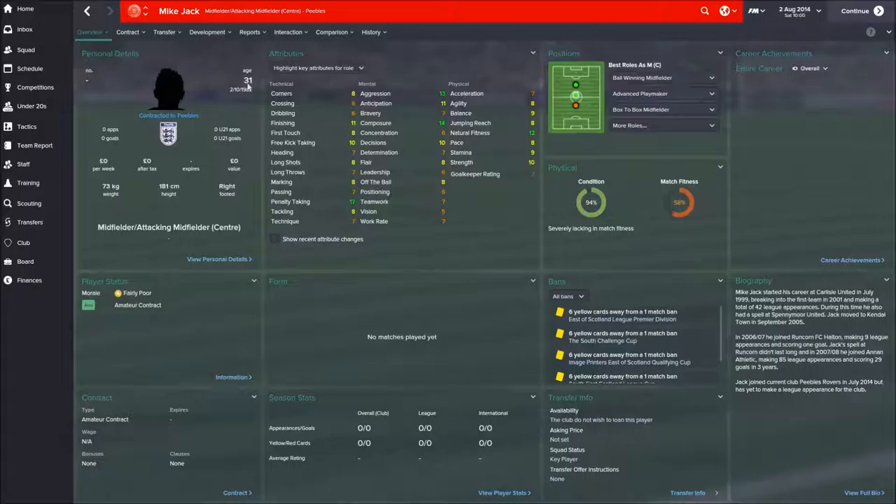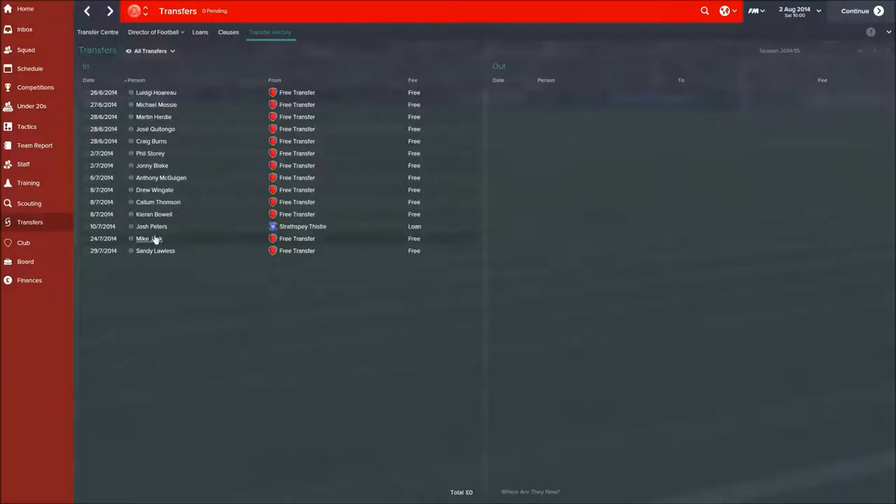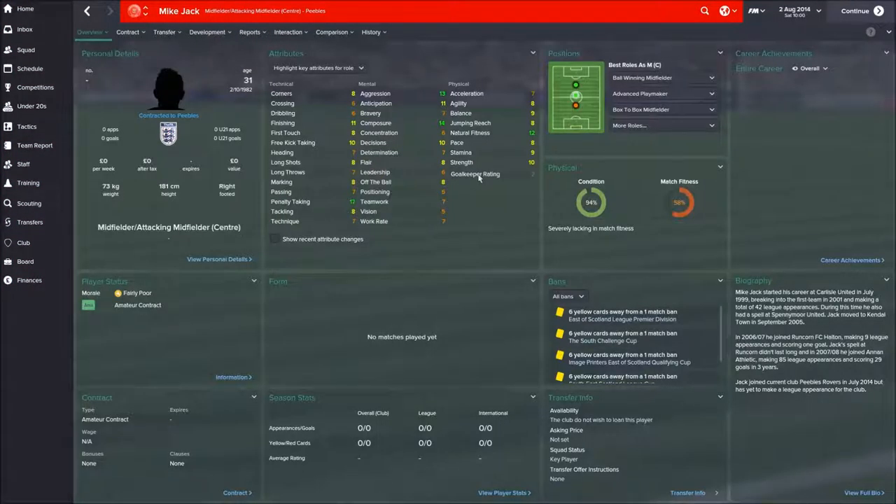I've also signed Mike Jack. He's 31, he's had more of a career. At 31 he's not going to be around for several seasons, but if we make it up through the divisions I'll be looking to replace a lot of these guys anyway. I think he's excellent — obviously going to be a penalty taker and free kick taker, and pretty good at corners as well. My very own David Beckham in the team.